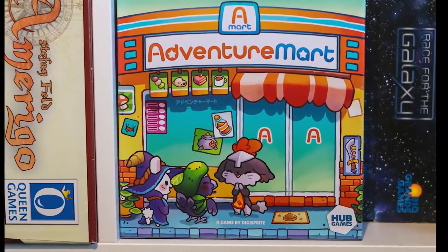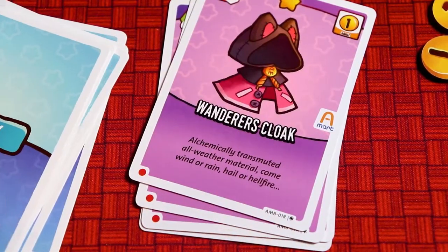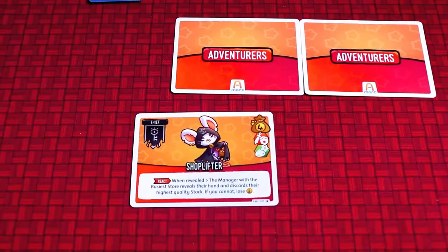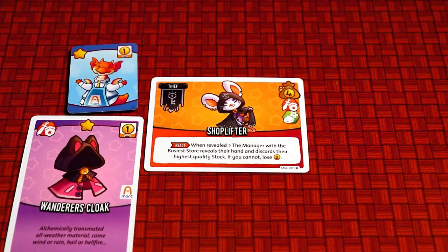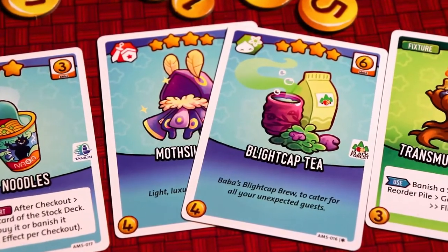Hi everybody, my name is Antoinette, this is Board Game Inquisition, and here are five things I think you need to know about Adventure Mart. In Adventure Mart you take on the role of a busy store manager of a magical shop who sells to adventurers. On your turn you'll draw stock into your hand, spend gold on staff, fixtures, and further stock. Then once prepared you'll start a sale to hawk your wares to your customers by matching the type of good they want, but you must also outmatch your opponent's bid to win the sale and the gold. The game ends after five rounds and the person with the most gold will win the coveted title of Manager of the Week.